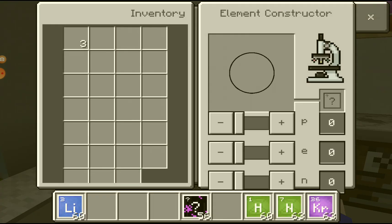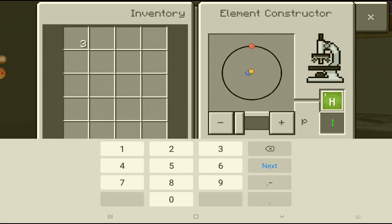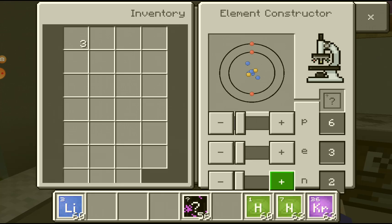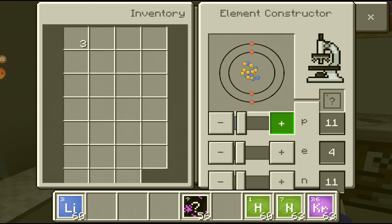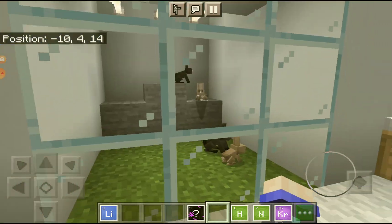The material reducer, and this one is an element constructor — it's like a microscope I believe. If you press it, it comes out. What if I put three? It gives me three. What if I put zero? You need zero, one, two, nine, six. So this is kind of like a microscope but I don't know how it's supposed to work.